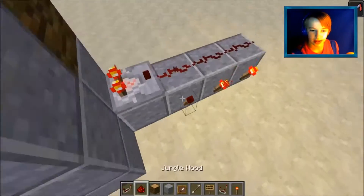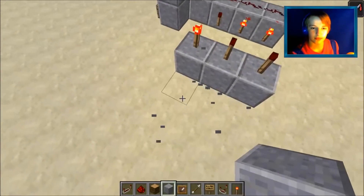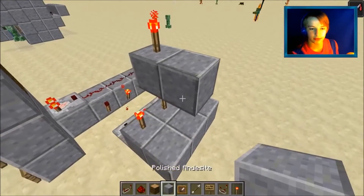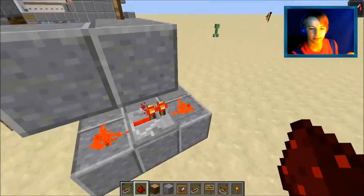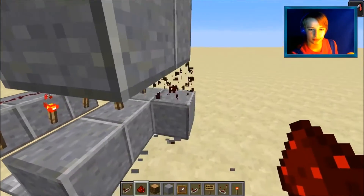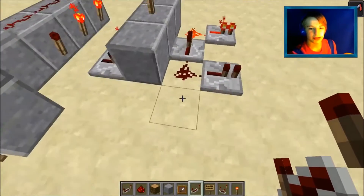What you gotta do is take a repeater leading out of all these, bleed it into a redstone block, and then have some sort of system for this. You can do it really any way, but this is how I'm going to do it for this one. The bottom one there — have it there, have it there, have it there so the signal can't cross back through. Have it like that — that, that, that, and that. This is where the signal will power.